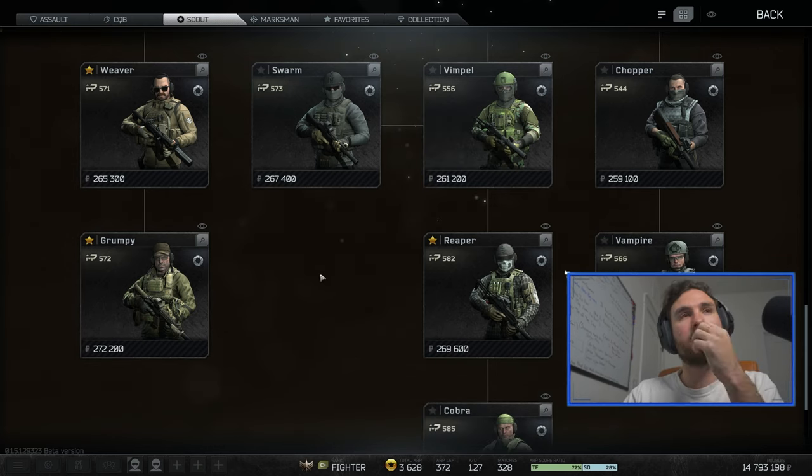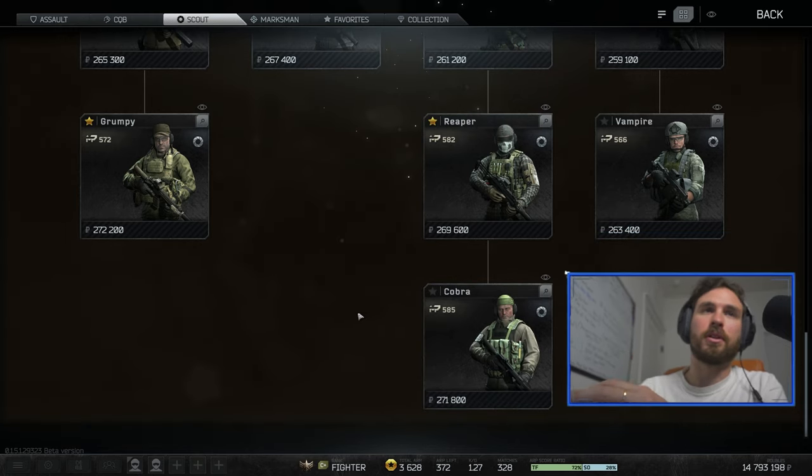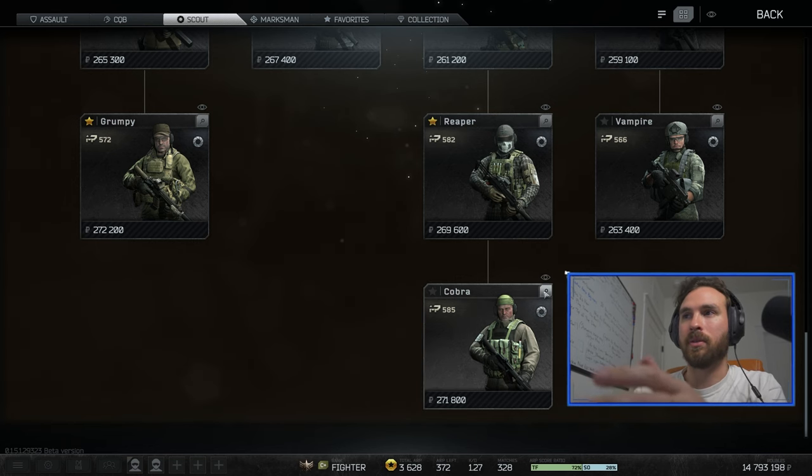These three are the boys. They all fit different types of playstyles, but the playstyle that Cobra fits right here is: when you shoot at somebody, you know you're going to kill them. It's a powerful gun. Let's hop into it.